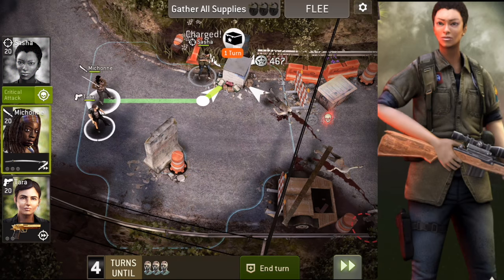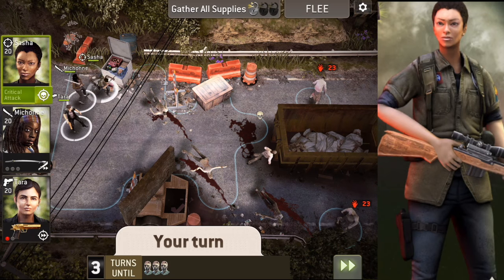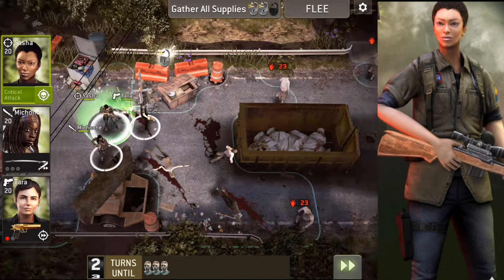Alright, no problem. Acing level 23 walkers. Let's go. Yeah, we can just open it I guess. These walkers won't move at all.